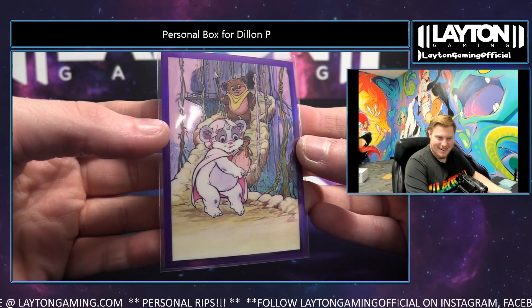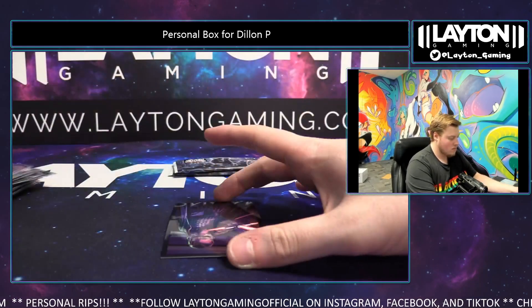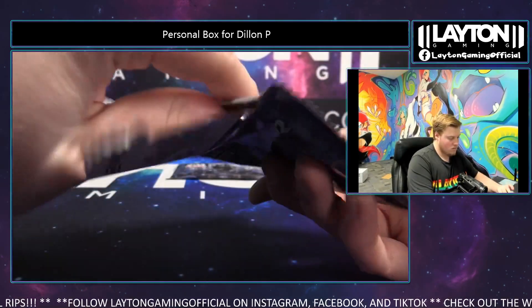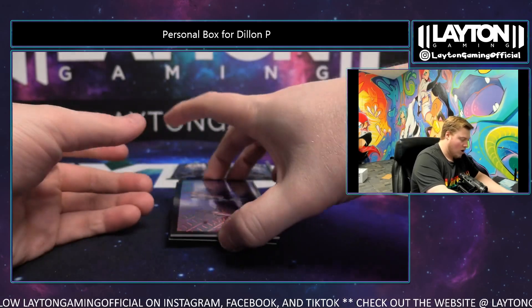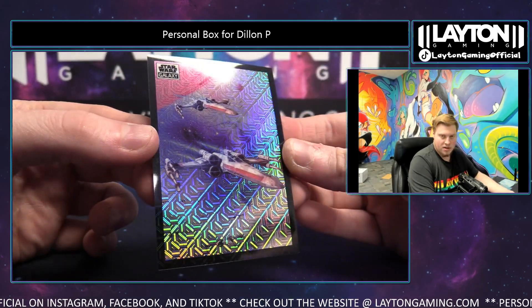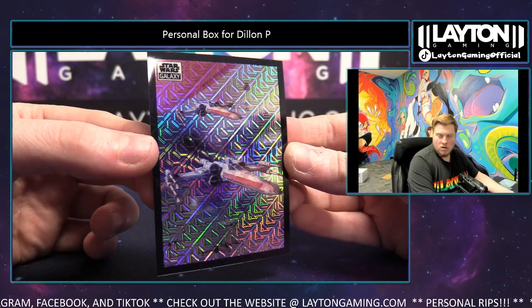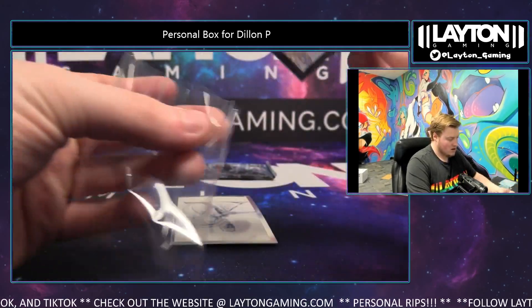That is some funny art. A nice Boba Fett refractor — here you go Dylan, sick card there. Two left. Wow, wow! Nice looking card — X-Wing Starfighters Hyper, numbered to 50. There you go Dylan — very, very cool. Nice one there man, awesome mojo.